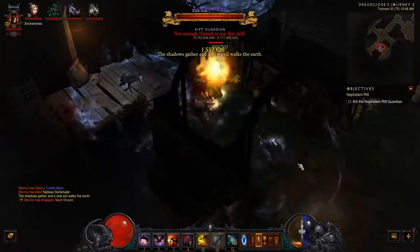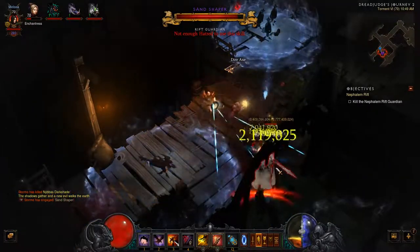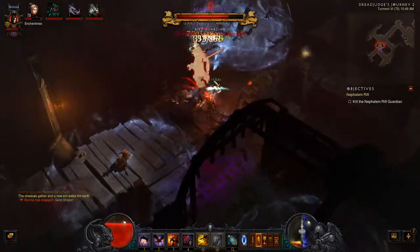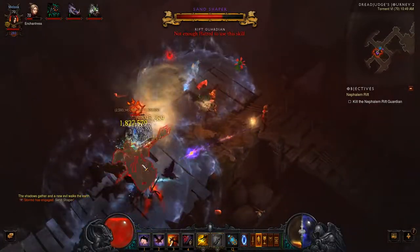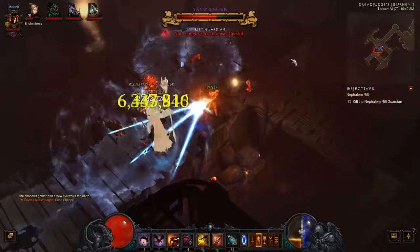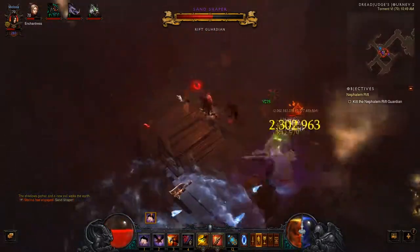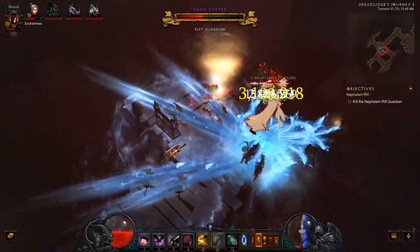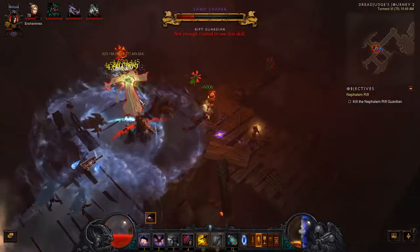Down this way — Sand Shaper. So we didn't get the Whimsyshire-themed Rift boss. There is a special one, but you don't need to get it for the achievement — they've changed that recently. What you'll get a good handle on here is just how much damage the Cluster Arrow can do. If you look at the Sand Shaper's health bar while I shoot Cluster Arrows at it — it goes down a lot. That's because it gets the five explosion effects, plus most of those missiles go straight into it. I just have to stay out of these sandstorms he fires, which isn't that difficult.